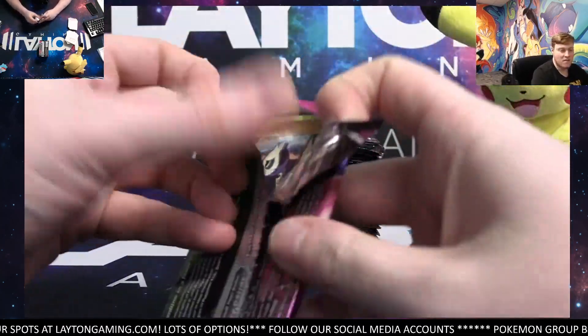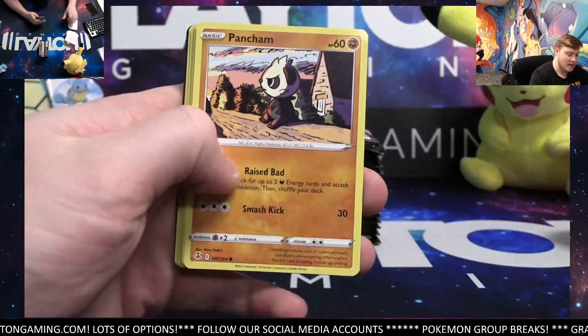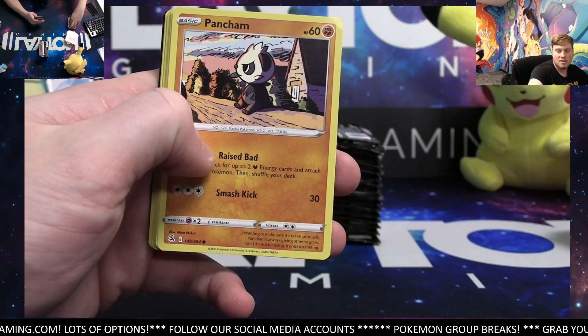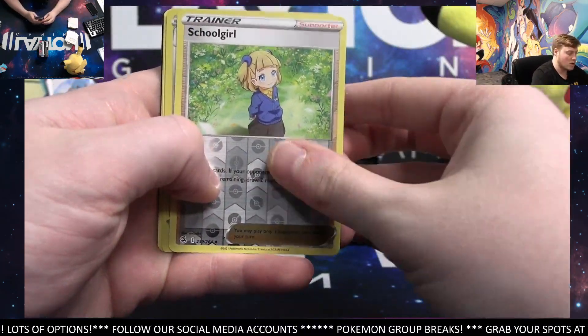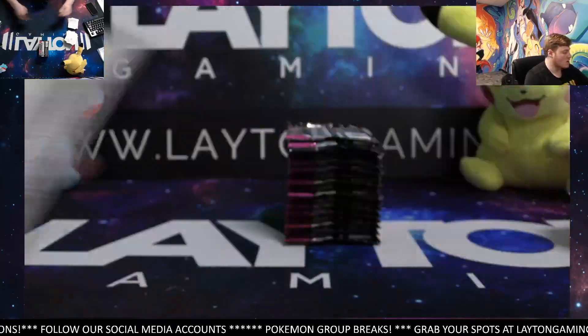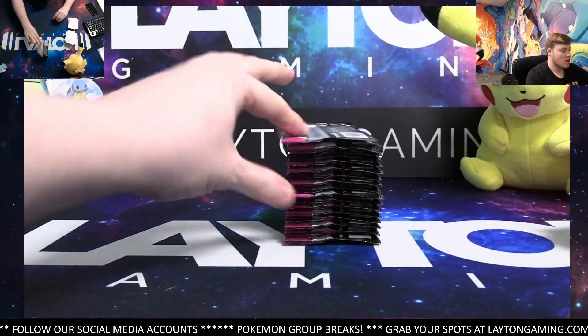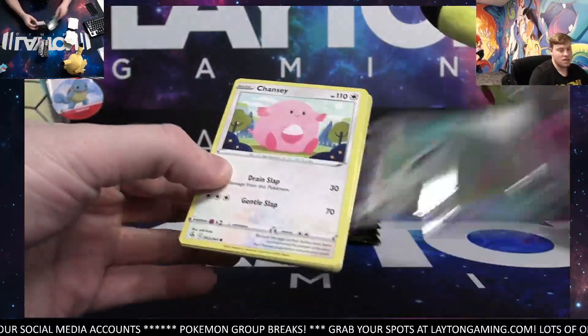Celebrations packs, Vivid Voltage packs, and Chilling Rain packs in that break — so great variety. Great chance to land something really nice, so let's get it filled up guys. That one breaks next. Great price at $22.99. Schoolgirl and Melmetal. A lot of really great spots to land in the random — if you guys want to hop in, check it out, our link is in the chat.